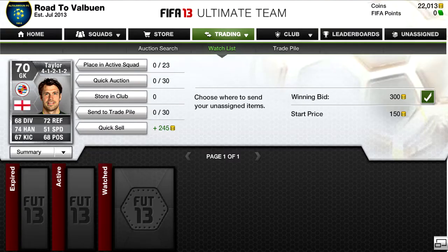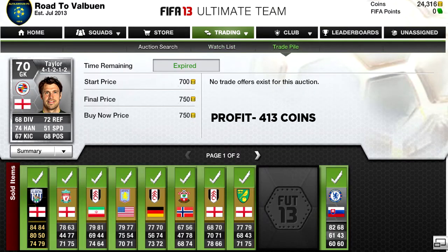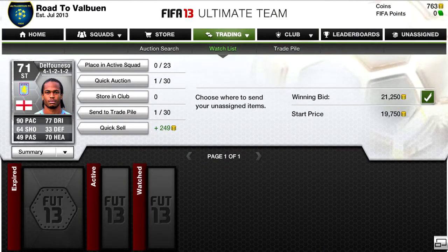Hey guys, Feefreak509 here, and today we have the third episode of Road to Tots Valbuena. For the first deal this episode, we picked up this Tailor for 300 coins and sold it for 750 coins for a 413 coin profit, which is not bad at all.